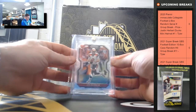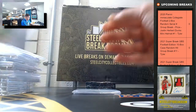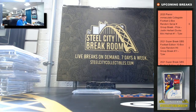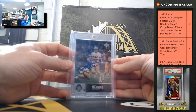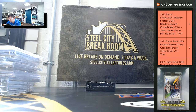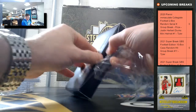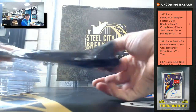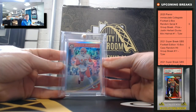Oh nice — Joe Burrow Prism rookie. And the Upper Deck Legends on-card auto, it's Archie Manning. Last box — got a Patty Mahomes Optic second year.